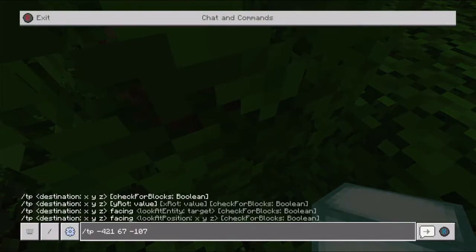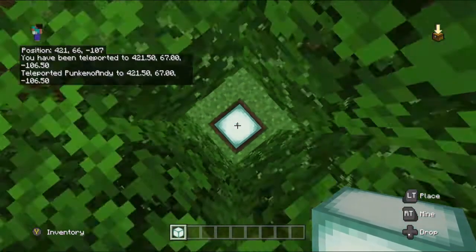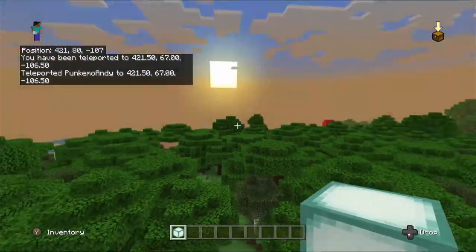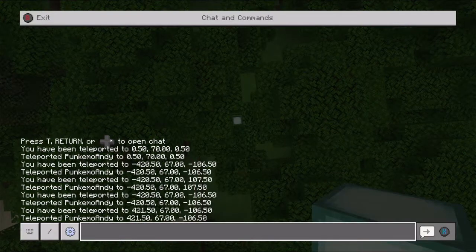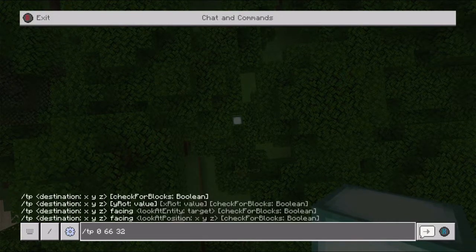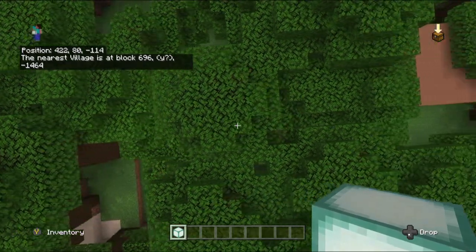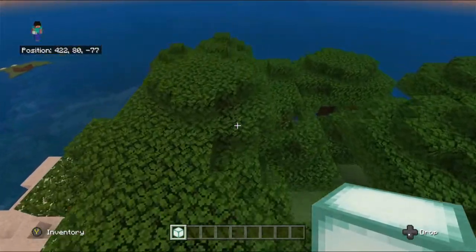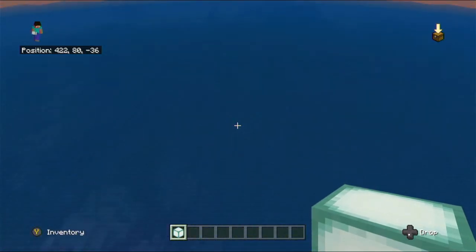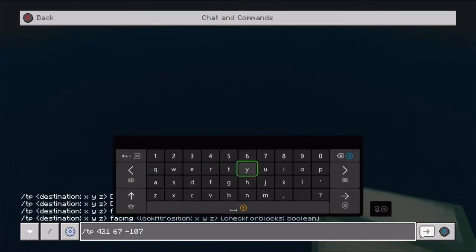And I'm back. I had a very silly moment — that coordinate was not a minus. That means I can guarantee there is a large ocean that goes on for about 800 blocks. Let's locate the village and the stronghold. The nearest village is at 696 — that's quite a distance. It's just far too much for a village.